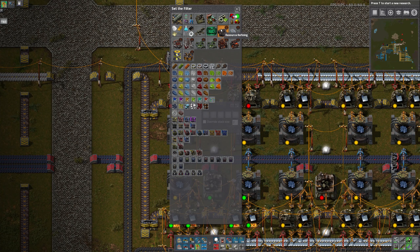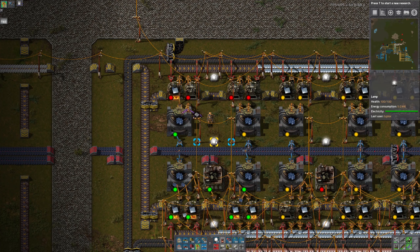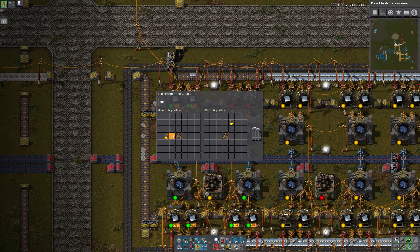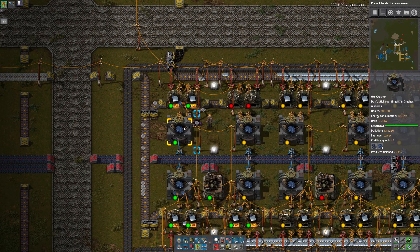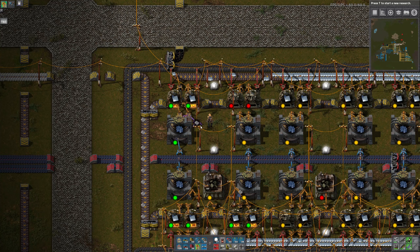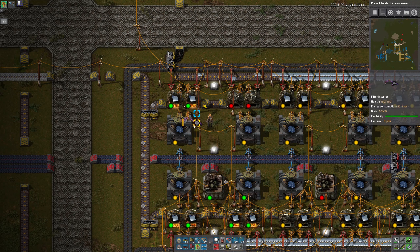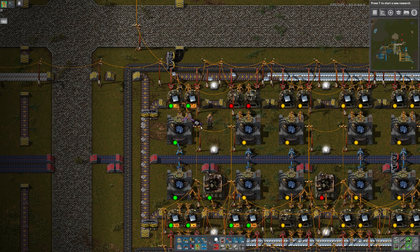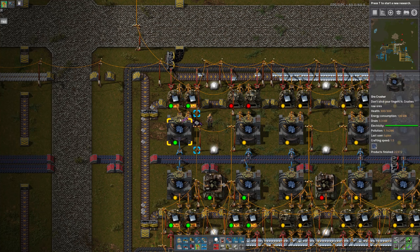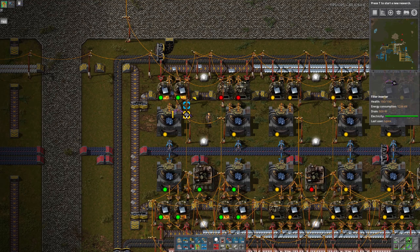The reason I made the inserter longer is because if you position it short it does an animation where it changes length, which makes it slower. If we make it the same length on both sides, it'll go faster. It'll still pick up from this building since it's three tiles wide — that's why I did it like that.